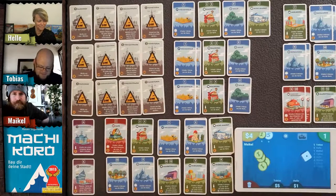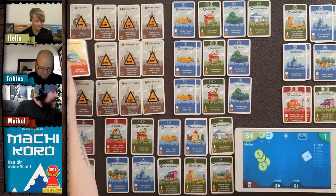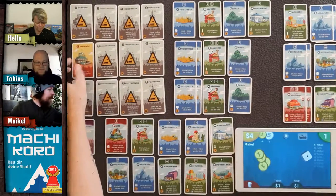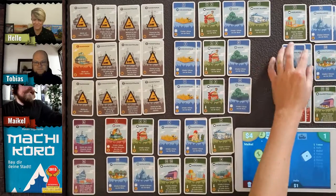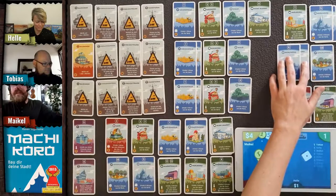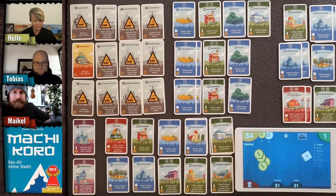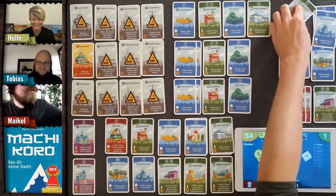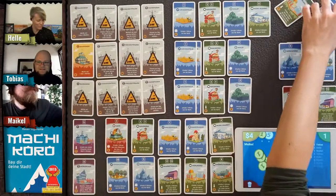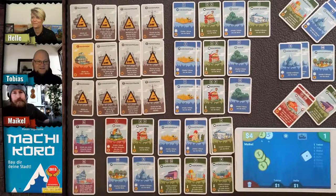Tobias buys the train station! That activates the possibility to throw two dice. He's now got one of four projects activated. Tobias can now also use the higher-number cards he drafted at the beginning. However, clarification: the drafted cards only activate for your own train station — we have to buy our own train station before our drafted cards are activated.